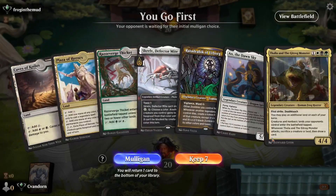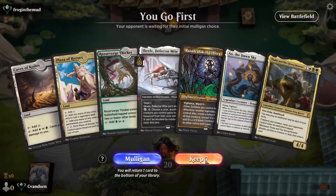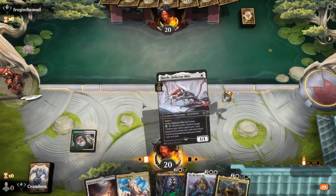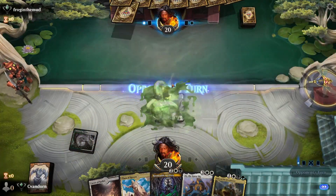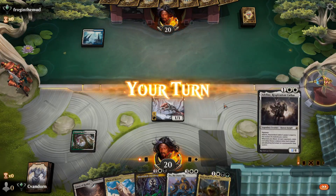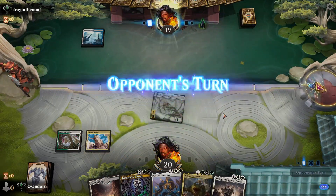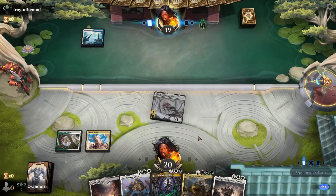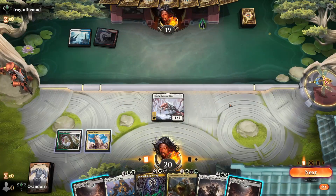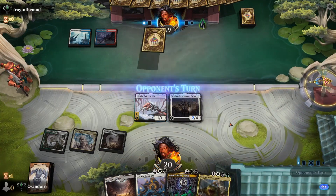Alright, game two. We're going first. We have good creatures but our curve starts at turn four, which kind of sucks. We're gonna keep it and just hope we draw into something good. Let's play the Thicket and Screlv, and Adeline's pretty good — let's play our Plaza, attack in, opponent plays a tapped land. Let's get Adeline down, no attacks, and we'll pass.